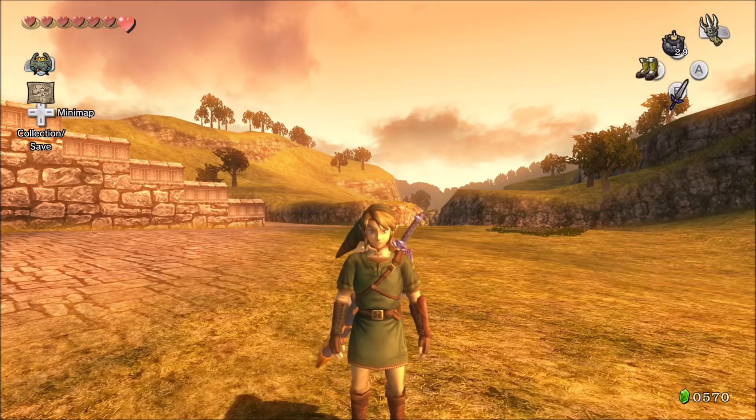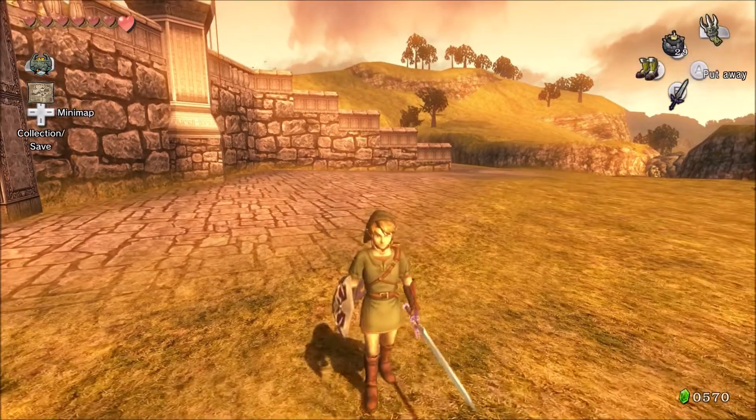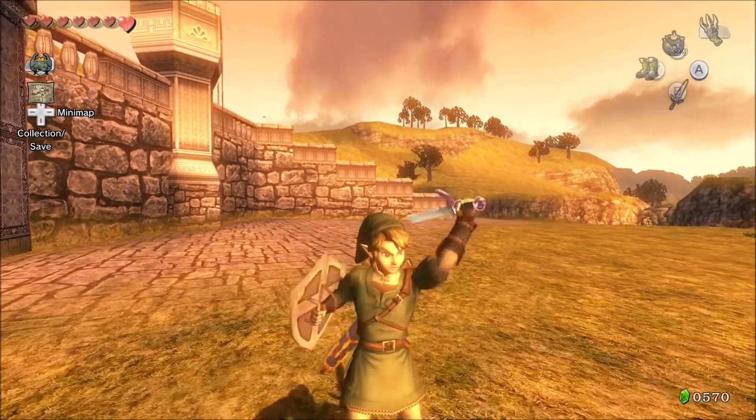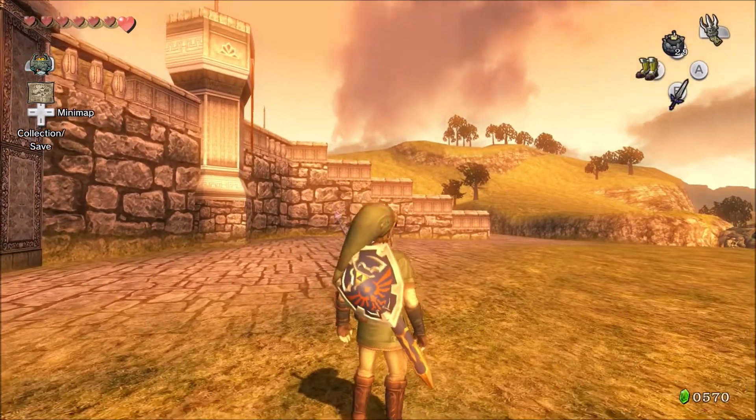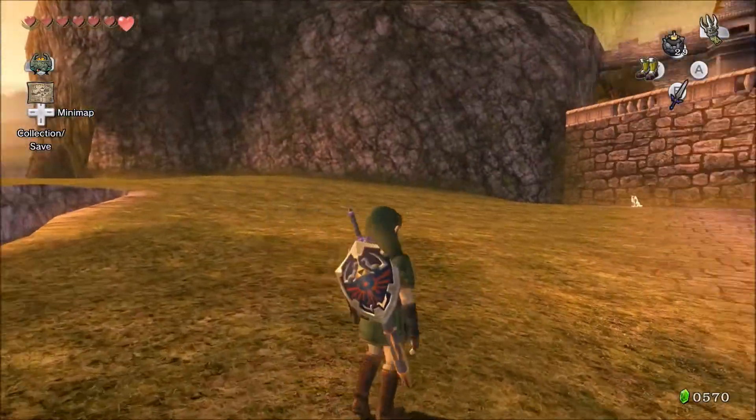Hello everyone, I'm Hooligan Husky, and welcome back to The Legend of Zelda Twilight Princess HD. Last time, we got the Master Sword, and really that's the most important thing. We now have to find the Mirror of Twilight and stop Zant, because he's all evil.